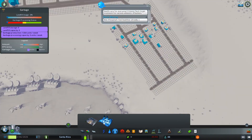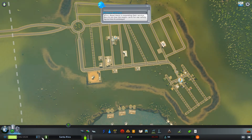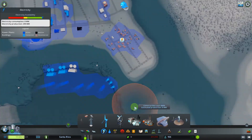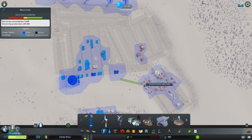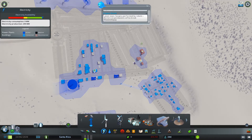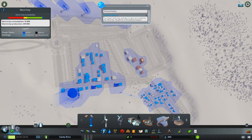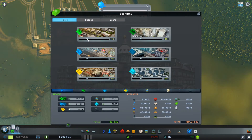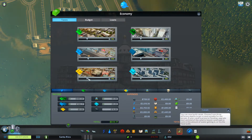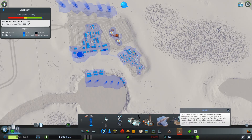Now we're just waiting for people to move in. We got some electric problems, so I put in some garbage places. Now I'm just connecting some places with some power lines. That place I'm circling is gonna be really hard to connect because I'd have to cross the road and lose some areas to build. Right now I'm just gonna bump up the taxes a little bit so we can make money, but we got infinite money so it doesn't really matter.